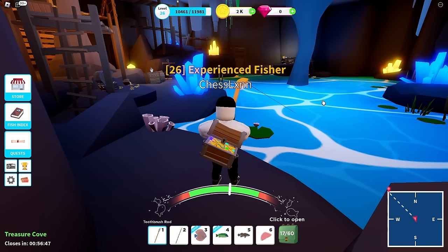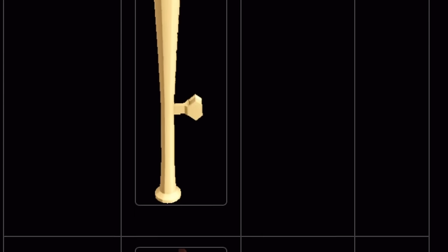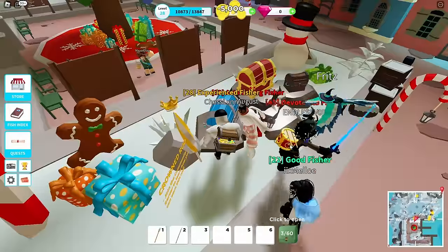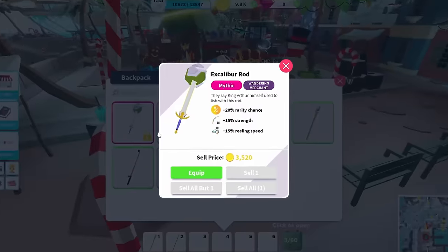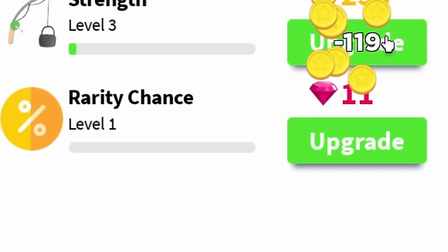While the secret cave was open, I used it to grind another 10 levels. I was also trying to get a better fishing rod. There are many rods in the game pulled gacha-style. Mystical rods are the best, usually giving a rarity boost so you can catch more expensive fish. At level 28, I pulled Excalibur in just 5 to 8 pulls — really pushing my luck. I immediately went to the store to upgrade it across hook speed, reeling speed, and strength. Rarity chance can also be upgraded with gems.